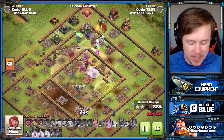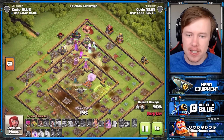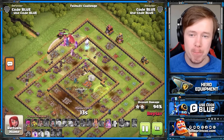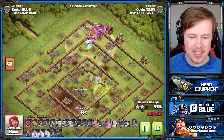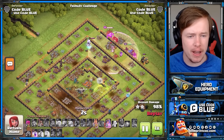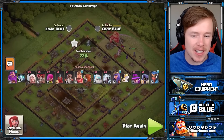How are you meant to stop this? I've done it on a whole bunch of different base styles today. There's always going to be a way to get to the CC. Maybe in the future people will bait the defensive CC, or maybe they'll do something like they did with Lightning Spells — make them unable to take down the defensive CC. But for now, I'm going to take advantage.